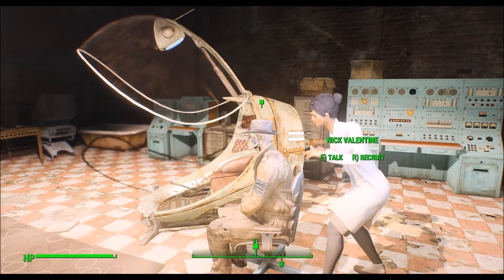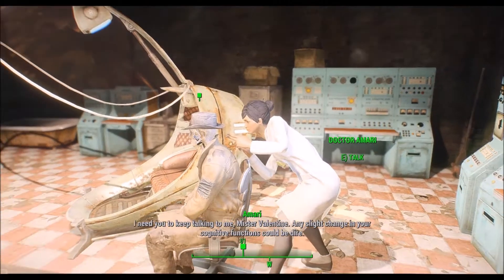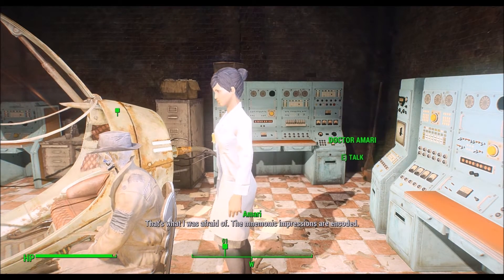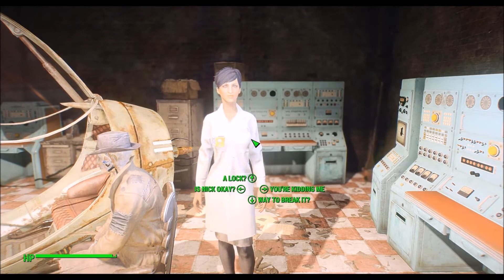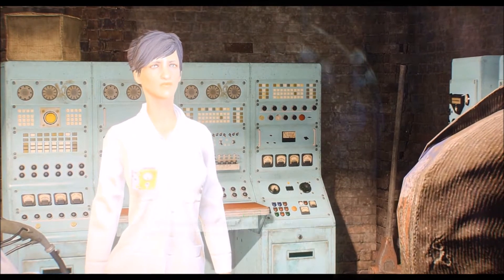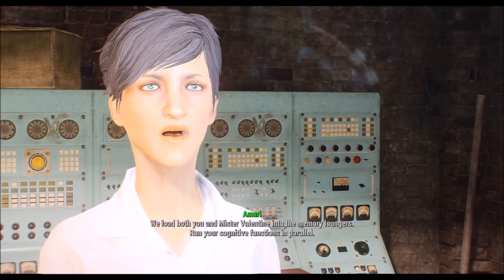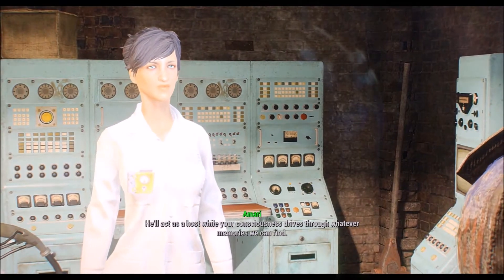I need you to keep talking to me, Mr. Valentine. Any slight change in your cognitive functions could be a sign of dying. Are you feeling any different? A lot of flashes. Static. I can't make sense of any of it, Doc. That's what I was afraid of. The mnemonic impressions are encoded. It appears the Institute has one last fail-safe - there's a lock on the memories and the implant. Is Nick going to be okay? Yes, the connections appear to be stable. The memory encryption is too strong for a single mind. But what if we used two? We load both you and Mr. Valentine into the memory loungers, run your cognitive functions in parallel. He'll act as a host while your consciousness drives through whatever memories we can find.